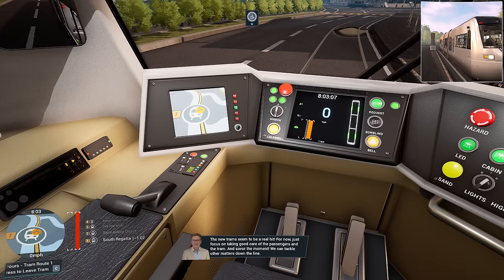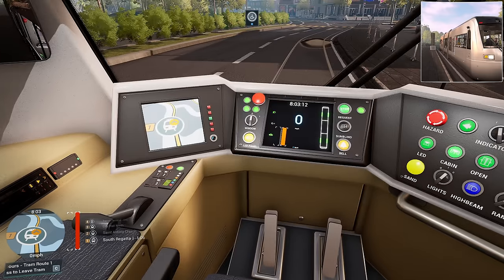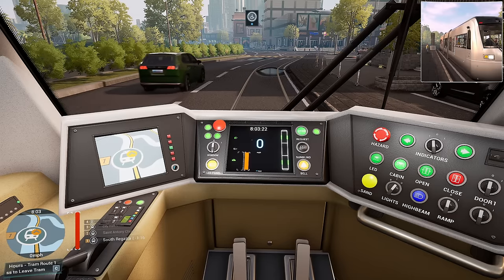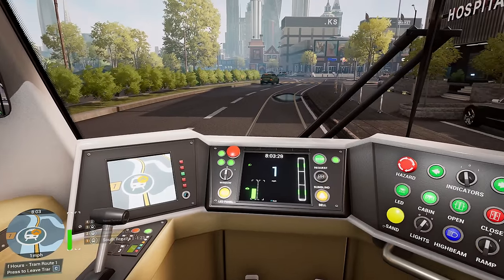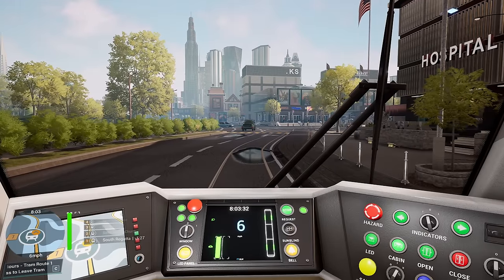It seems like the driving is a little bit better. I thought to accelerate it was W — do I need to take the brake off? I pressed W. Oh — I haven't put the ramp back, that's why. Sorry, I didn't see the ramp. There we go, off we go. Yeah, it was sent to me free of charge and I'm really glad that they did send it free of charge.